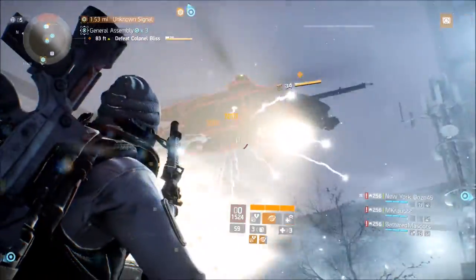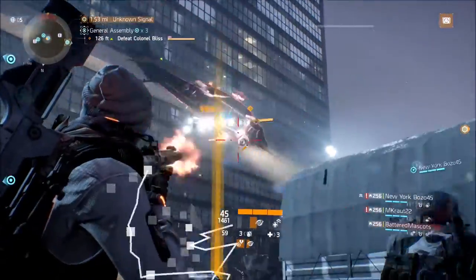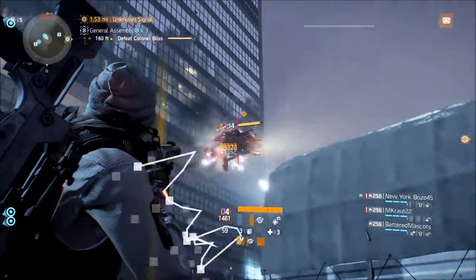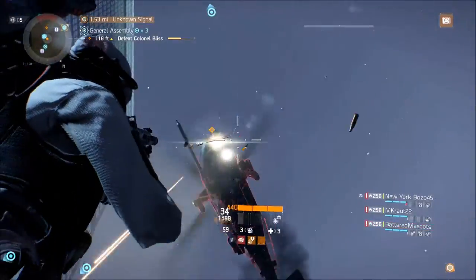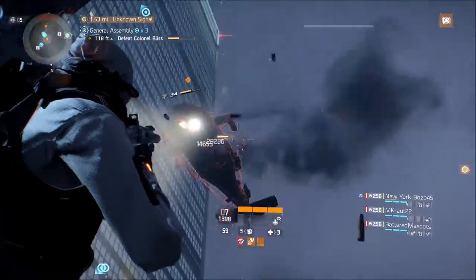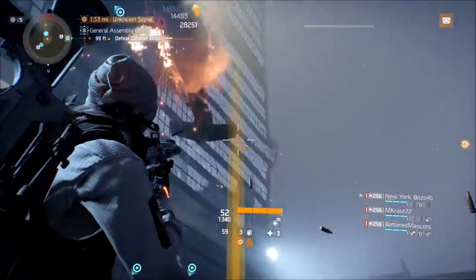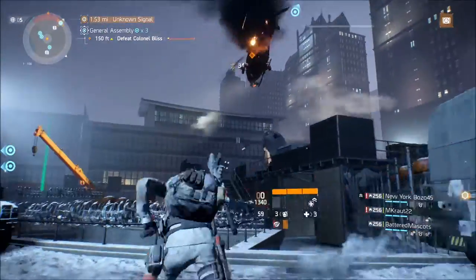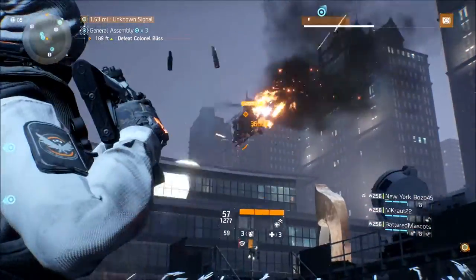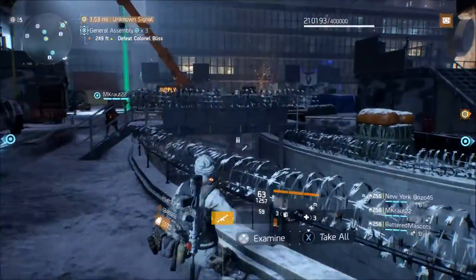Simple mission — just get some strong people, preferably four, running out the bridge, and you can smoke through this mission really fast over and over again. Best way to do it: go full DPS damage, have somebody run a good pulse booster, and just Rambo through everything to get to the end.